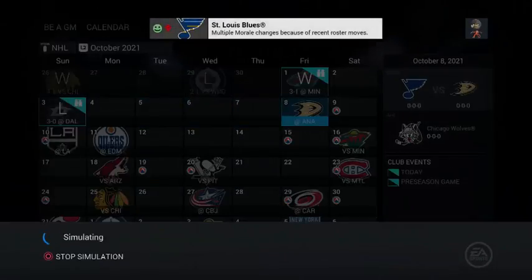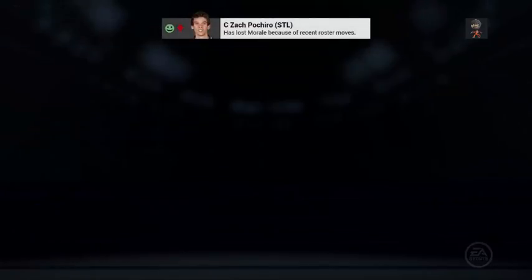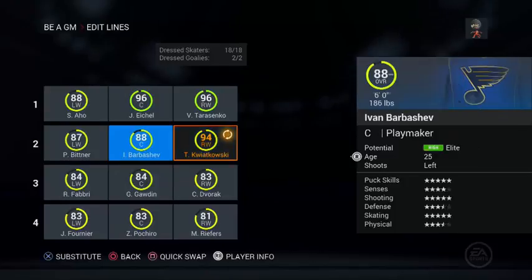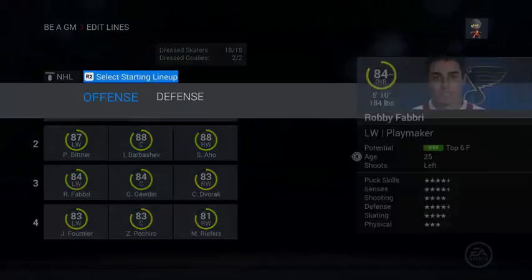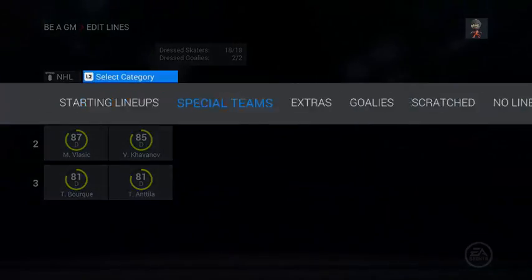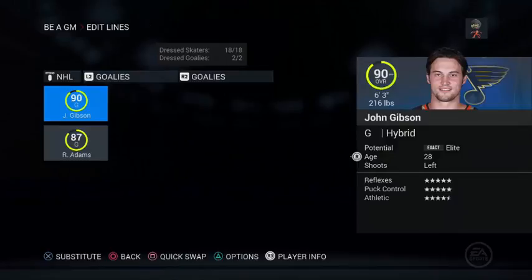Before we do anything, let's go to the roster. This is what the roster looks like — we're gonna put him there because that's a beauty line. That's a beauty line, can't get any better. We need a couple more — we have some old players here, scratch players. We're going to throw some of them probably in the AHL.